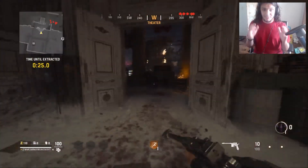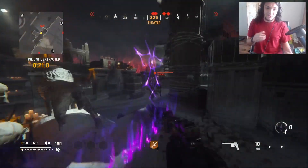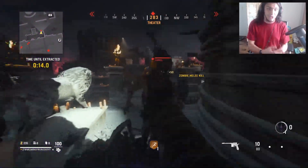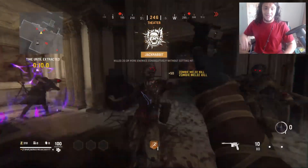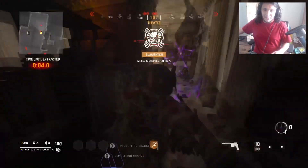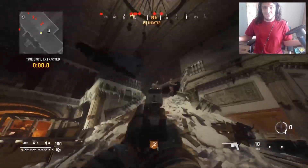Next we have Blitz. Blitz gives you about 1000 XP and it's one of the fastest — a little faster than Transmits. You have a timer and you kill as many zombies as you can in that set amount of time, about a minute, which goes higher the more rounds you're in. Around round three or four you get about two minutes to kill as many zombies as you can.